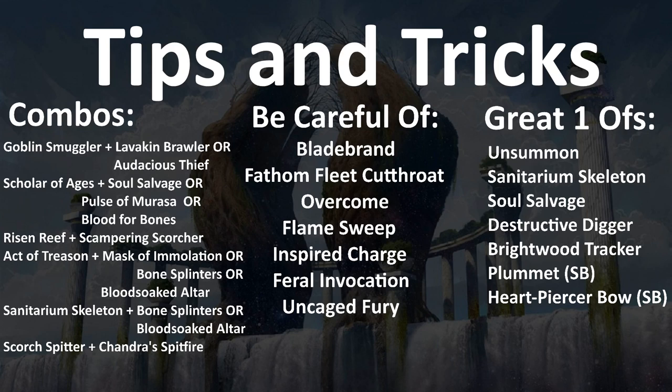Risen Reef plus Scampering Scorcher is one of the best reasons to be in Temur elementals — it draws you three cards or ramps you three times and kind of wins the game on its own. Act of Treason is a card that has some great common-level combinations. With Mask of Immolation in mono-red, you get the Mask's sacrifice trigger plus extra damage. With Bone Splinters, you take their creature and kill another one of their creatures for great two-for-one value. With Blood-Soaked Altar, sacrificing the stolen creature generates extra value from the altar as well, so if you have sacrifice outlets, look for Act of Treason.